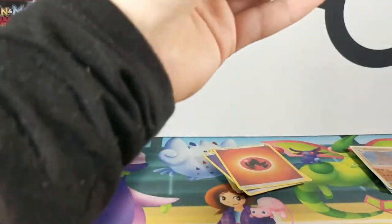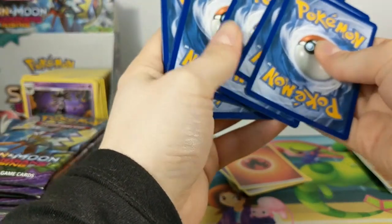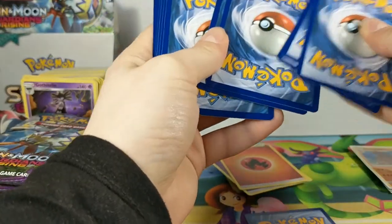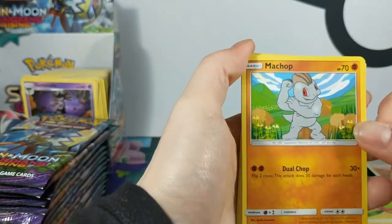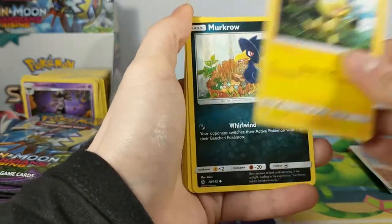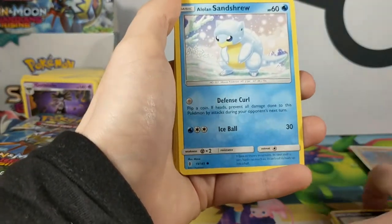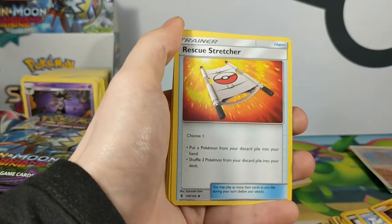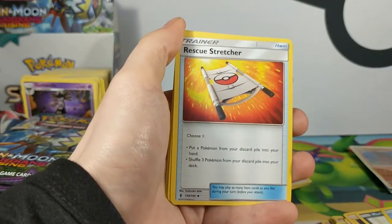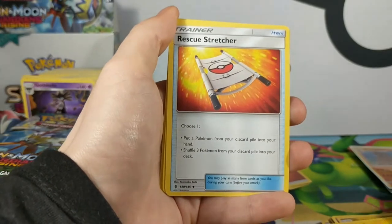Come on Sylveon, I know you're in here — hiding from me! We have Machop, Helioptile, Murkrow — they're too far away. Alolan Sandslash. Machop, Machop, Machop — there are two different types of Machop.